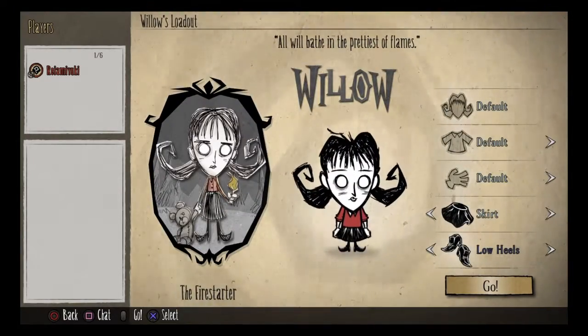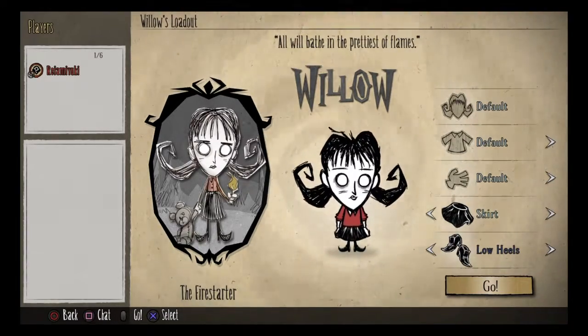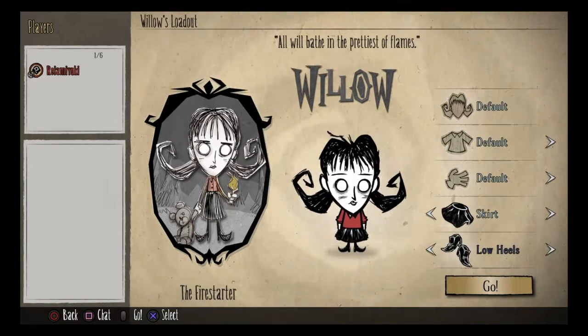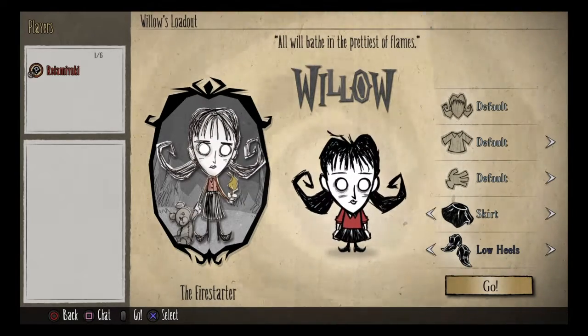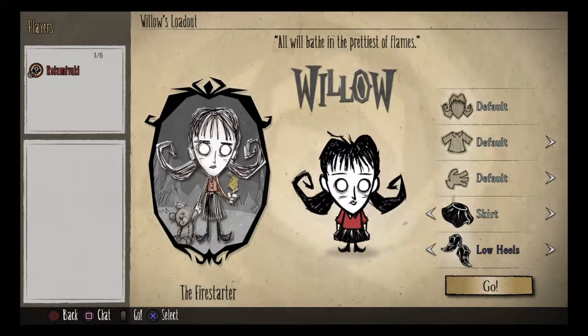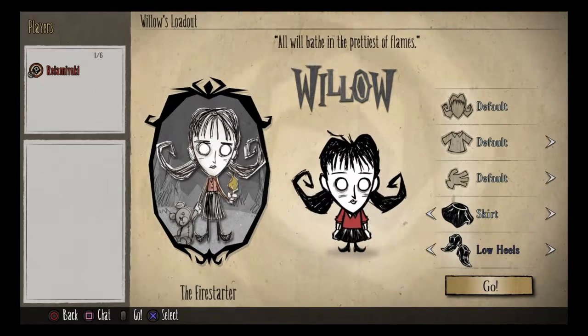The next character on the list is Miss Willow. In some cases, some people have considered her an expert character, but she's an advanced character in my personal opinion. Her advantages are she brings herself a sweet lighter, and this is a very resource friendly character. Even though her lighter is not as bright as a normal torch, it does come with another advantage — she can cook food with her lighter, which is something that a normal torch will never actually be able to do. Her lighter also lasts much longer than a normal torch.